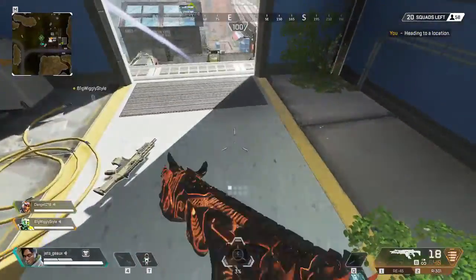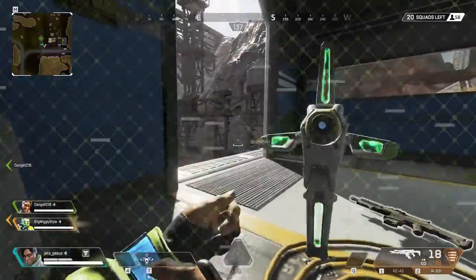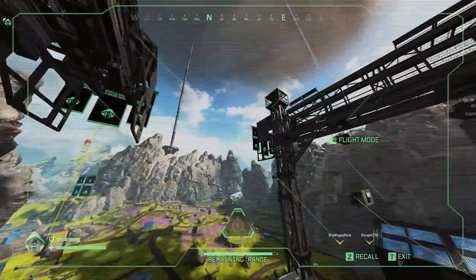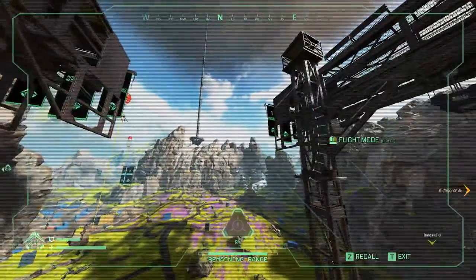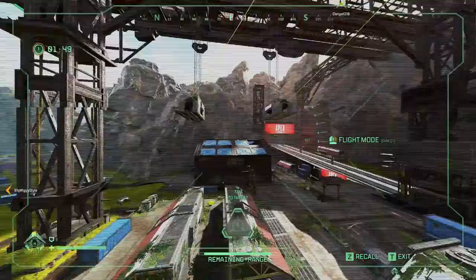What it do, Middle Nation. In this video I will cover five advanced tips with a Disney pro tip at the end of the video. The first tip is Crypto's drone can show how many squads are in the area by looking at the banners. This is helpful to know if it's more than one team in the area or if you're hunting for kills.